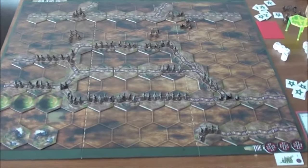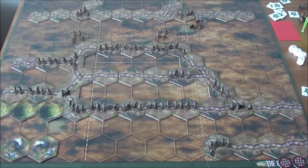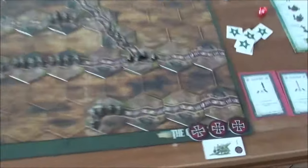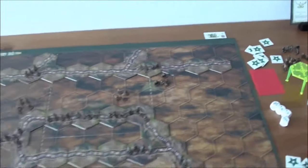Hello and welcome back to Almost Solitaire and the replay of The Great War Scenario 6, The Fight for the Trenches. We are playing as the Germans, having a lead with 3 victory tokens or medals against none of the British so far.